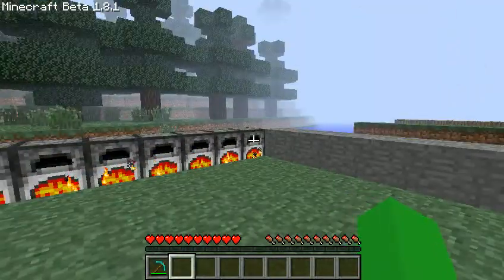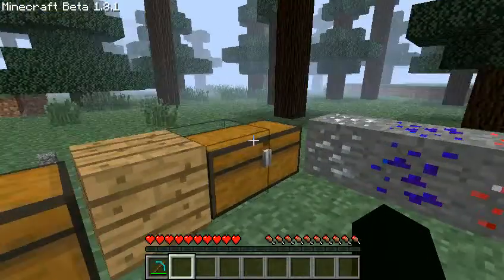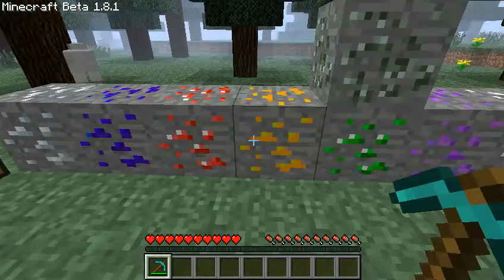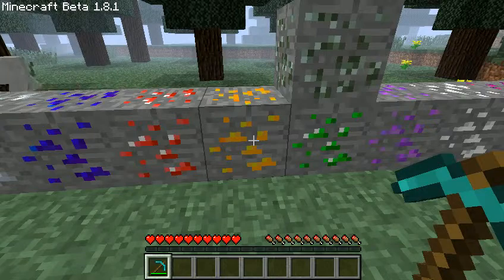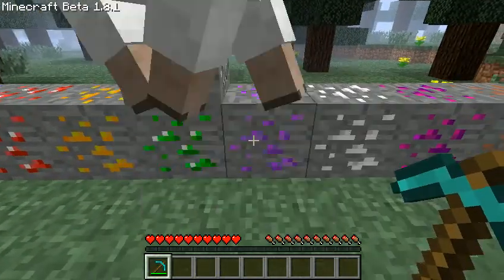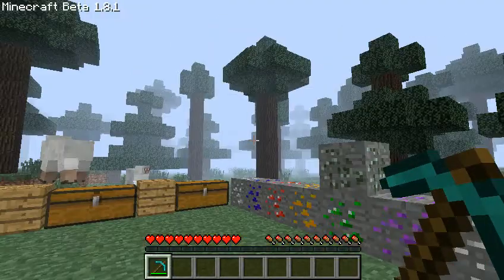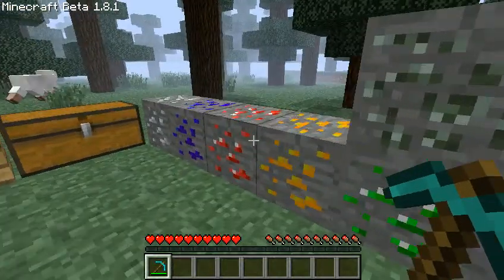I got another mod review - it's the Extra Auras mod, so let's get right into it. First, this is cobalt, sapphire, ruby, verium, emerald, amethyst, silver, vetrite, copper, and then this one is called mossium.